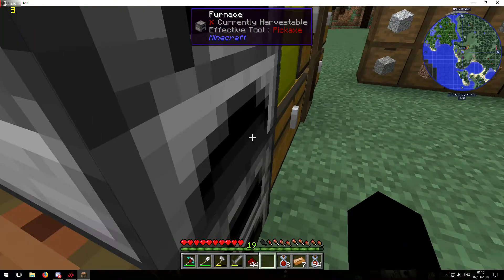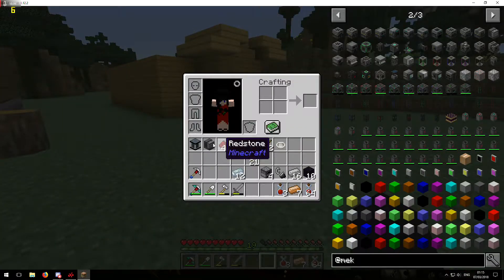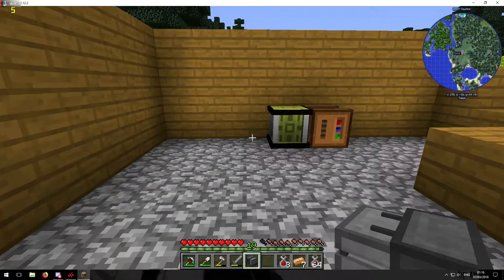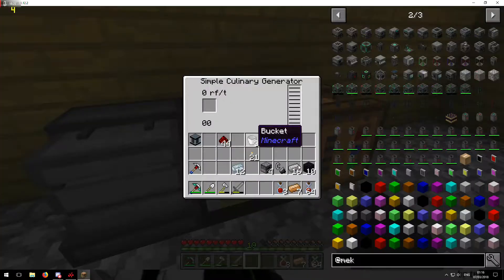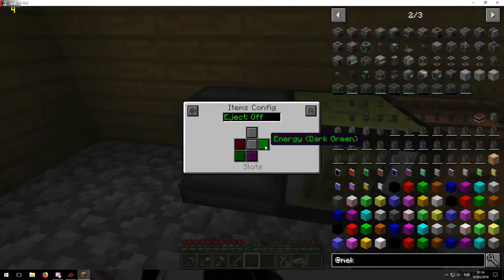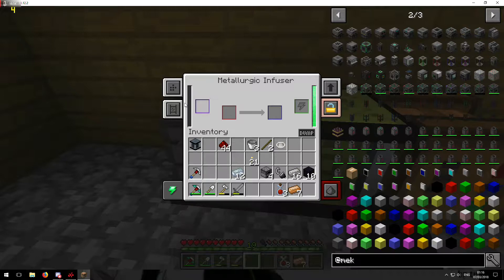We've got the metallurgic infuser placed. Now we can put this here — hopefully that goes in there. It probably won't give us too much RF, around 80 RF per tick, which isn't too bad. Let me check if it's taking RF — input, output, energy — yes it is getting energy, awesome! This is what we're going to need to make our steel. I need to get iron and coal, so that'll work for that.